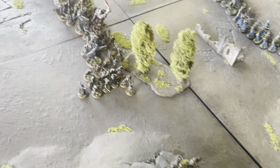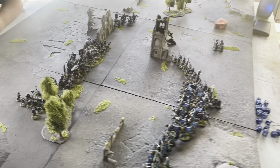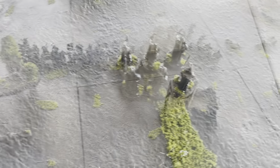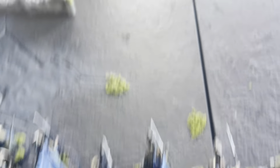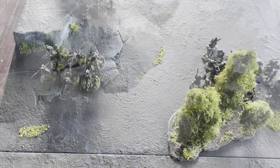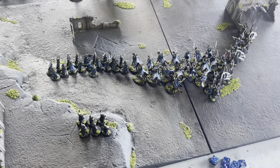Justin's Warg Riders stay put, everyone moves forward, ready to engage. No magic from Justin because everything's out of range. Back after my shooting: six Numenorean bowmen shot onto the Morgul Knights and killed one of the steeds, sending a rider flying. He took a strength 3 hit and survived. This group of archers shot into this troll and managed to wipe him off. The second group shot into the other troll doing one wound, so he's down to two wounds. Justin's Warg Riders shot at the elves to no avail because of Blinding Light, and the Siege Bow tried to shoot through the forest and also missed.